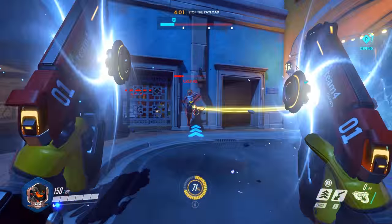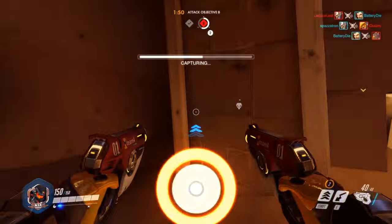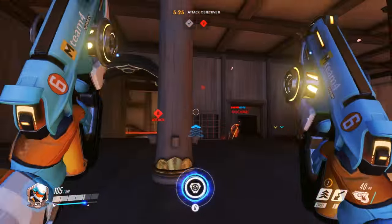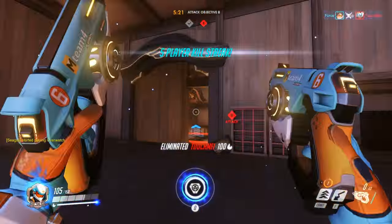Tracer is a highly mobile backline harasser who can be an absolute nuisance to any team. Blinking behind the enemy line and picking off small targets, Tracer is one of the more frustrating heroes to play against. And for that reason, she's one of the more fun heroes to play.